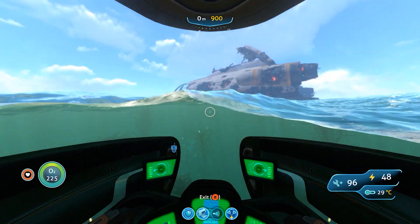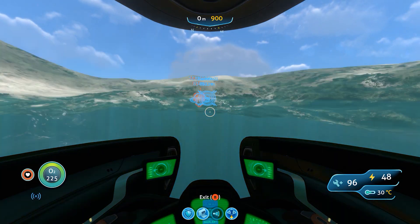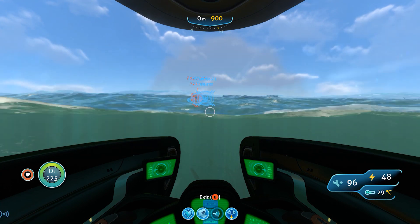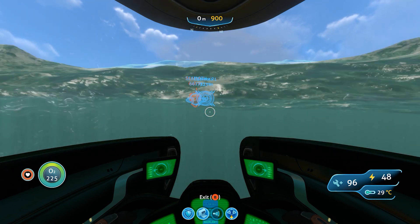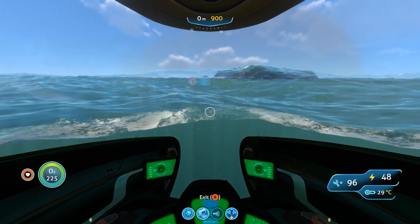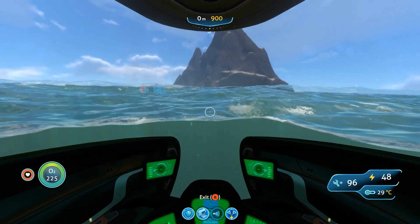I'm running just a diagonal, about a 45-degree angle away from the Aurora. You can see in the waves there — you see the island, and as you get closer it'll actually just reveal itself to you. There are some deep underwater parts around here also.